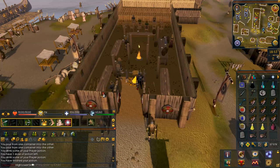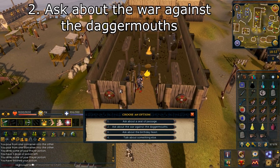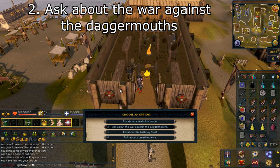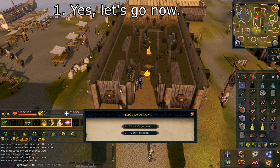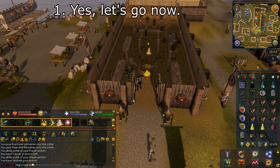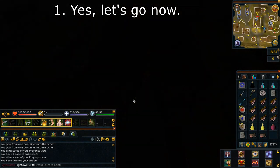Once you arrive, speak with Brunt the Chieftain. Select option number two: ask about the war against the Dagger Mouths. Select option number one: yes, let's go now. This is your final warning for combat.